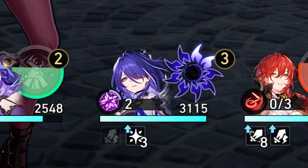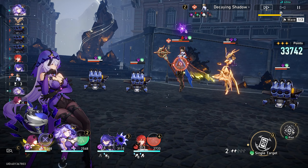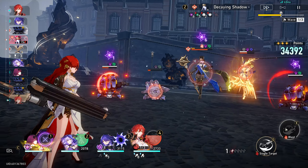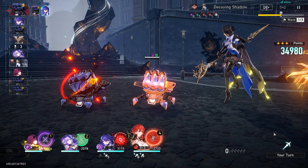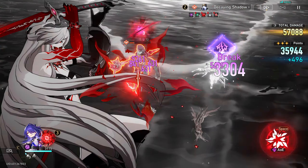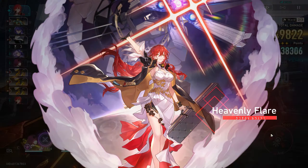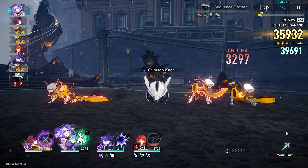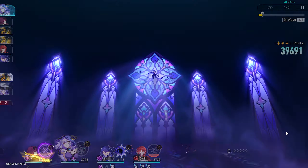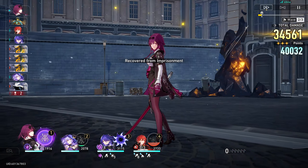We're gonna be starting with Acheron — you already know she's gonna be carrying hard on this side. We need to do better than we did on the first half if we want those 60k points. I originally wanted to take Gallagher because his weakness break damage is really amazing, but I'm not gonna be getting heals without him. However, I'll be able to get more stacks with Himeko, which is going to build up my Acheron stacks a lot more. I have to be really careful with this setup though — I got sealed and that's not good. There's no way of getting out of that, so it is a big trade-off not bringing Gallagher, but I think it'll pay off.